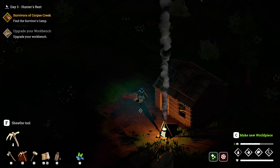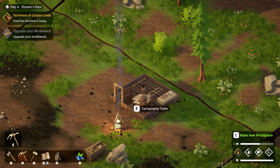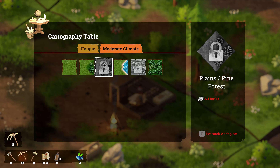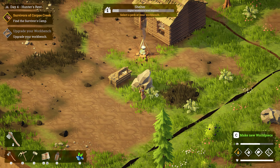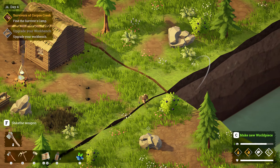We got something glowing over here — some rocks, that's good. We're just about ready to upgrade the workbench. We'll rest a little bit and forgo the night. Find the survivors camp — okay, so that's something we research in the cartography table. Let's go ahead and research that. We've got planes and pine forest tile, we also have a lake. We need plant fibers and rocks for that, so let's hammer that out. Grab some plant fibers, grab some rock — two should do it.